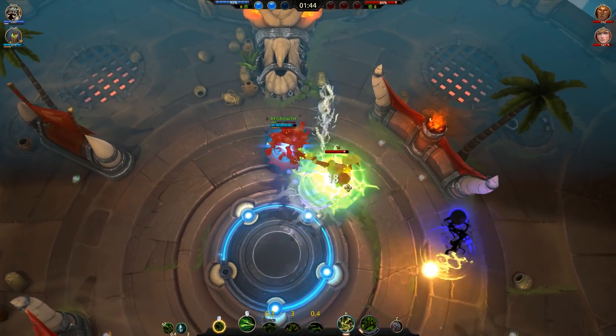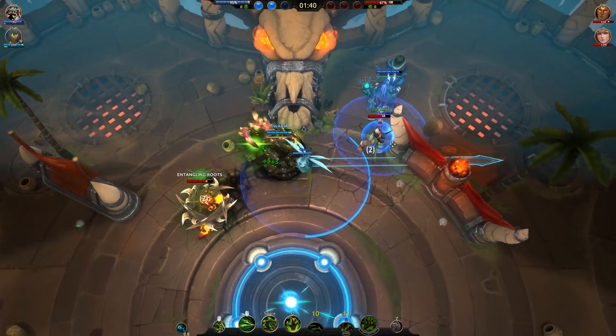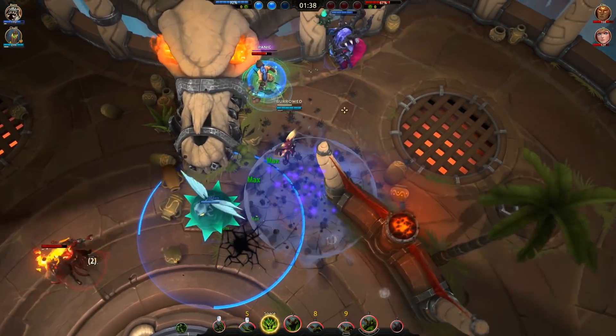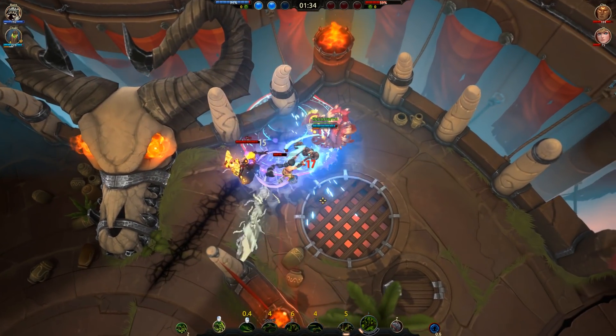You can typically CC a guy and then get closer to get the hit off for some nice damage and quick heals. If you like a challenge and enjoy trying to hook people with it, it will take a while to fully get used to its range. In a proper match, I wouldn't really recommend constantly trying to use it like a hook, since you'll probably be compromising your own health by being out of position all the time. Thorn really isn't that great of a brawler.